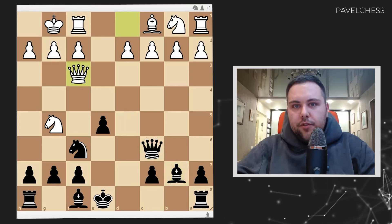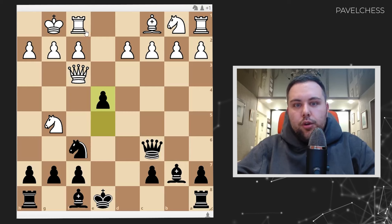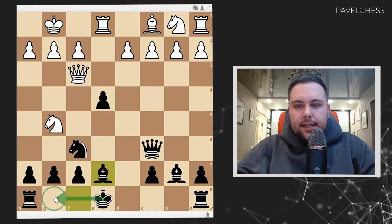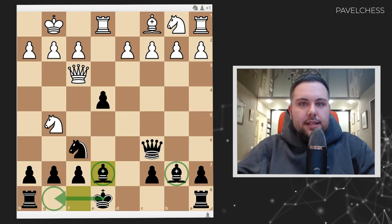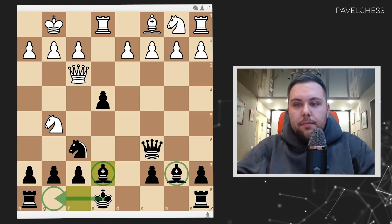White played queen f3, then e4. In this position, what does white do? On rook e1, it looks like a pin. I'm counting on bishop e7 with the following castle idea, and black is totally good — full compensation because of the pair of bishops. The position is easier to play as black, in my vision.